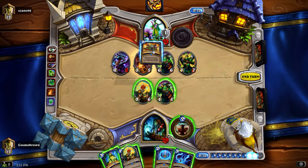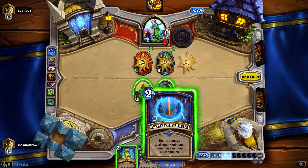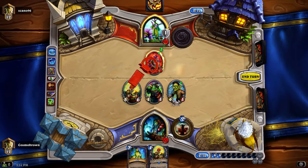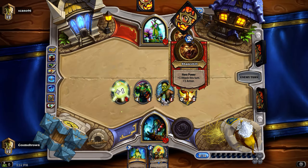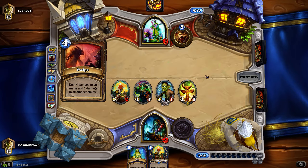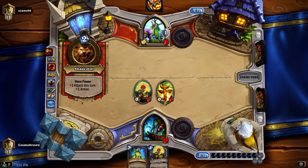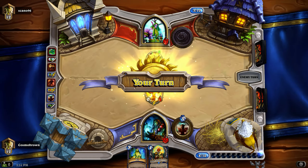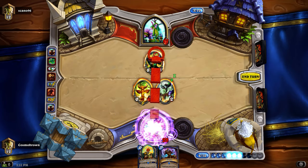I think now would be a very good time to use my Devolve. We'll do Lightning Storm and then try to Devolve. I probably should have tried to get the spell power totem first. It wasn't spell power - okay, I feel vindicated there. We dealt with that wave, but he's got another Swipe - of course he has. The problem is he's going to keep getting big things now and I don't have a lot left to go.